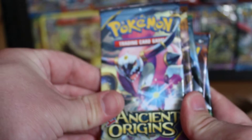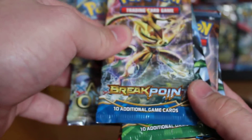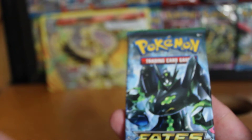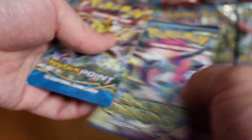Now for the booster packs — we have Ancient Origins, Breakpoint, Fates Collide, Breakthrough, and another Fates Collide — so two Fates Collide packs. I'm going to start with the Ancient Origins pack.